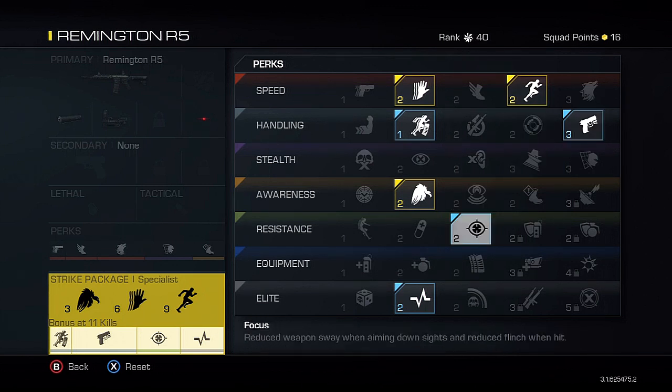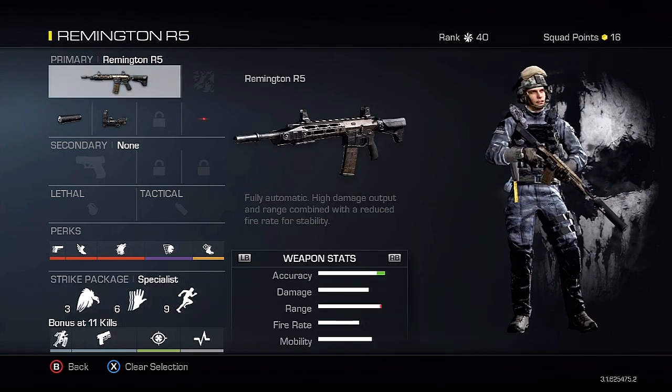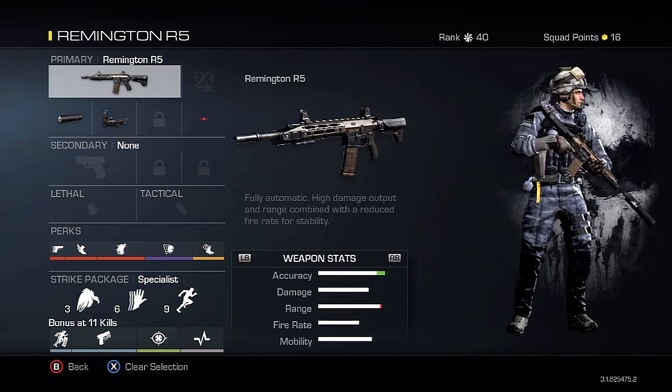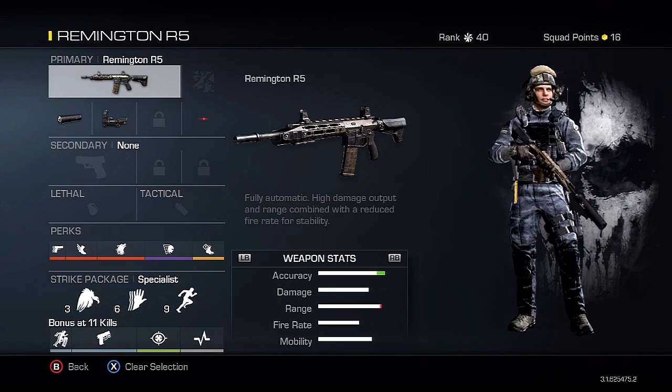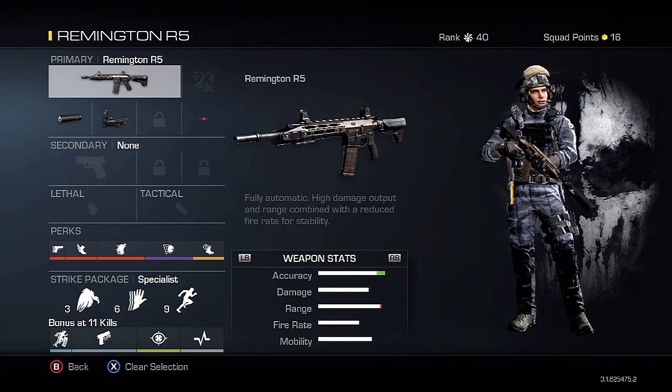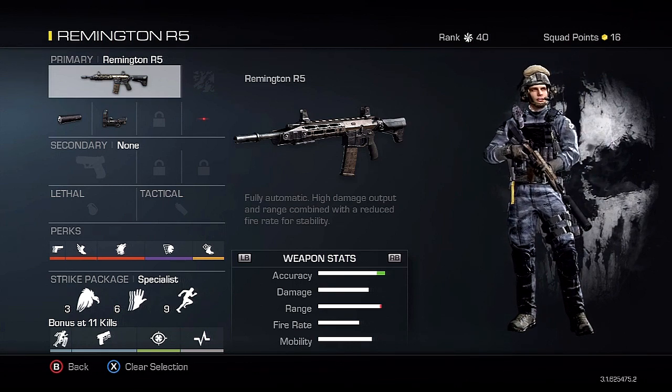Focus reduces flinch when you're getting shot at, so you stay on target and remain accurate. Hard Line makes assists count as kills toward your chem strike, and requires one less kill overall, so you can get your chem strike in 24 kills. This is a great class setup for getting chem strikes — I highly recommend it. Hopefully this helps you out; leave a comment below if it did. Let's go for 200 likes on this video. It's been Apollo1 — subscribe for more class setup videos and chem strike gameplay. See you guys later.